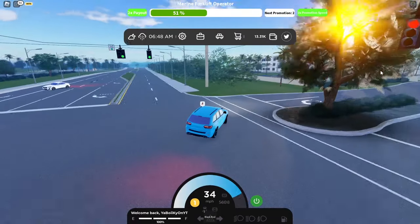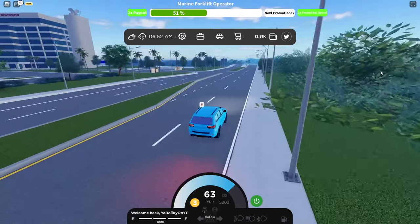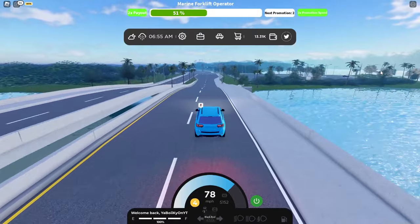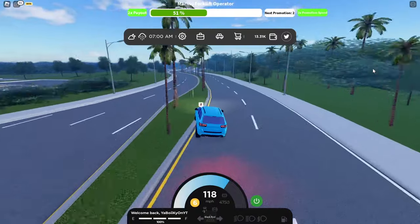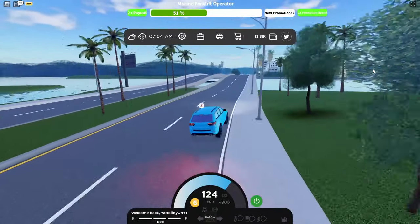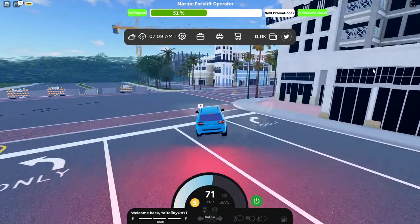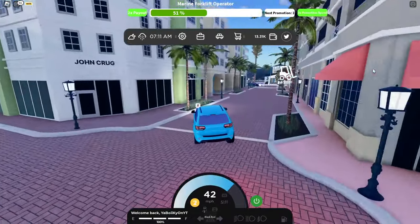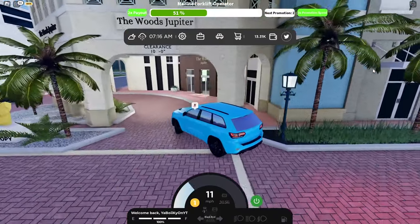Y'all boys and girls got two money codes now. You can see the money — you're right there, about to get the car you want. I'm gonna go back to the dealership and show y'all the car I actually want. The Trackhawk is cool but you know me — I like my Mercedes Benz, the German cars. Muscle cars are cool, Jeep Dodge whatever, but the Benz is different.